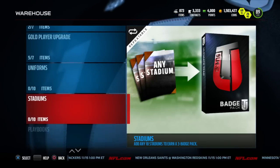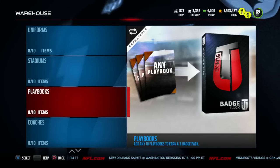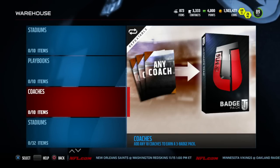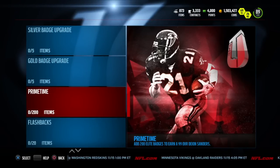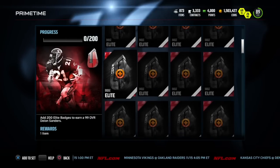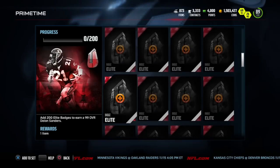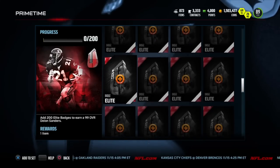Lastly in the warehouse, there are new sets where you can get badges - add any ten uniforms, stadiums, playbooks, or coaches to a set and you get three badges. Super easy, super simple way to get yourself some badges. And lastly, for 200 leaves in Prime Time, you get yourself a 99 Overall Deion Sanders.